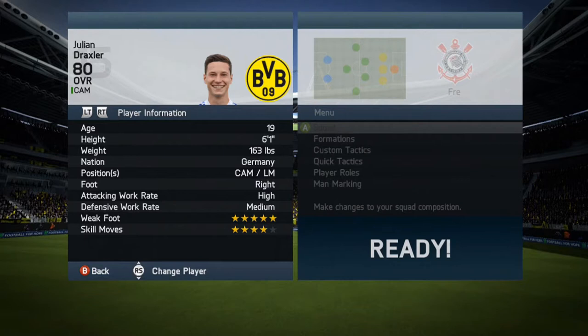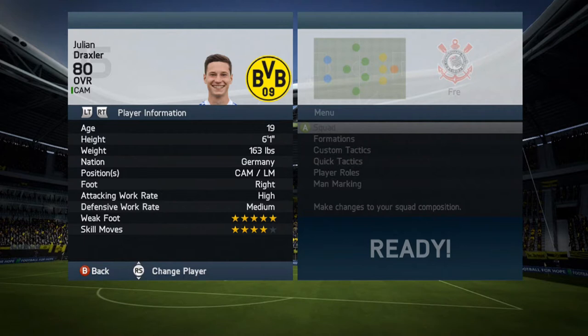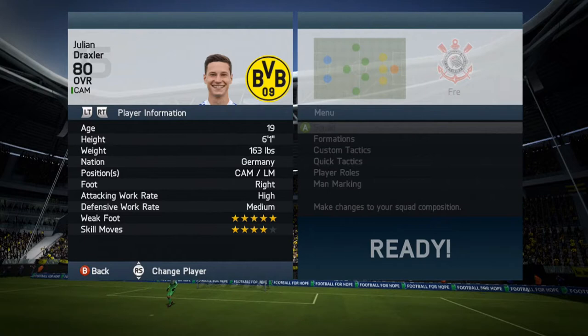He's got a five-star weak foot and four-star skill moves. For an 80-rated player, that's also a common card — non-rare — and you're going to pick him up for about 650 coins. Trust me when I say this, this player is an absolute tank and worth every penny at 650 coins.